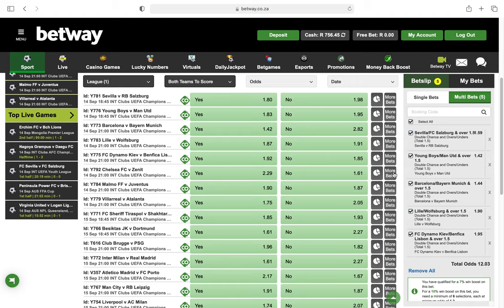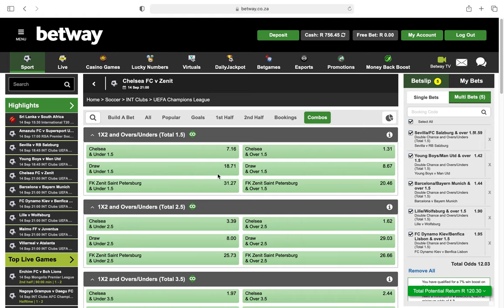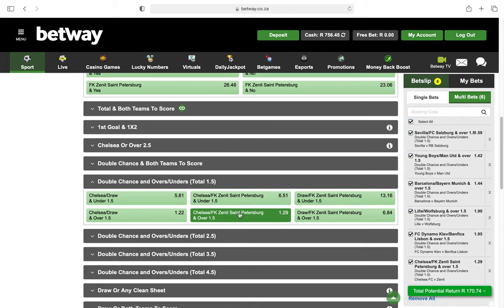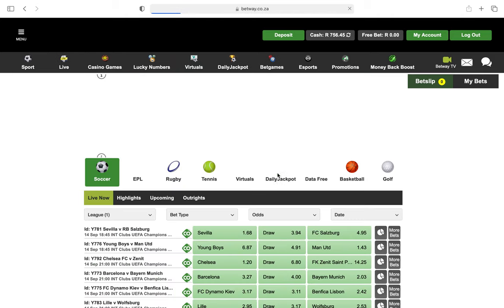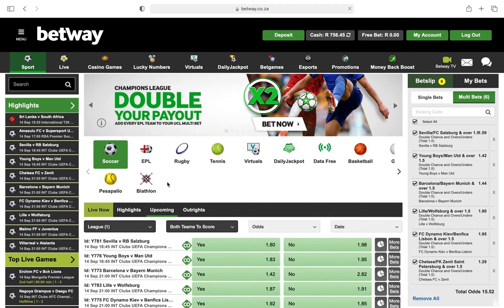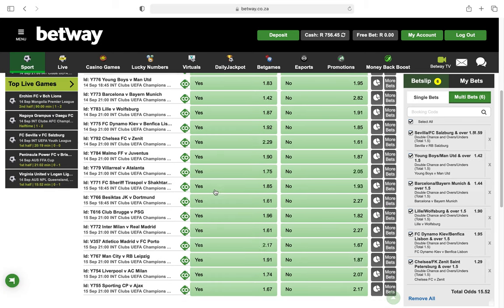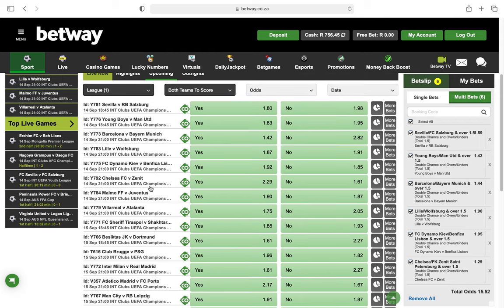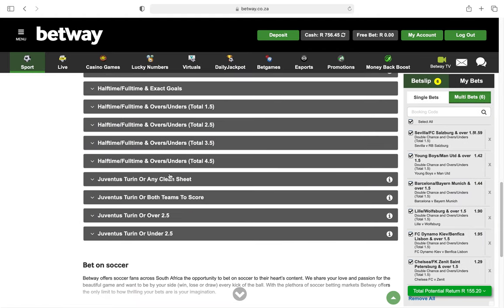Next is Chelsea versus Zenith — go to More Bets, Combos, and select double chance and over 1.5. The reason I'm playing this option is because usually in the Champions League teams hardly draw and you always get goals. When there are goals, the likelihood of a draw also drops. That's why I'm going with this combination of double chance and number of goals.